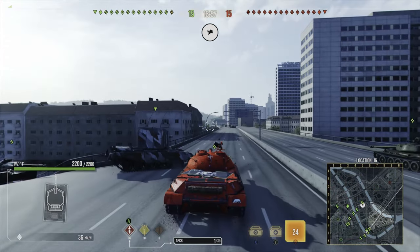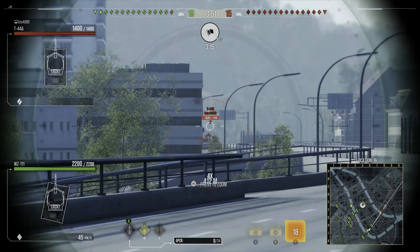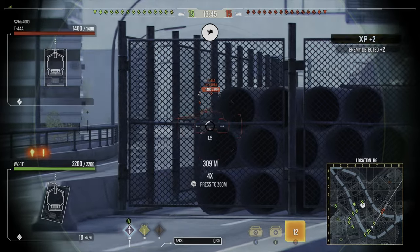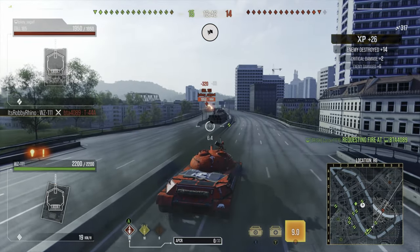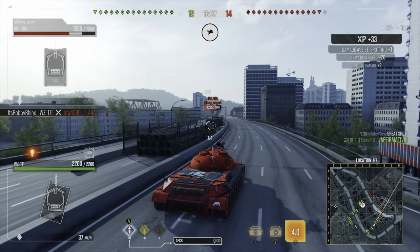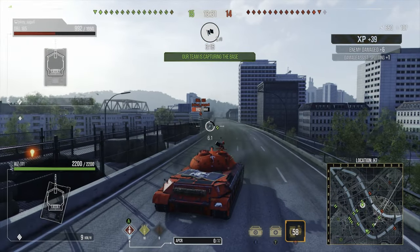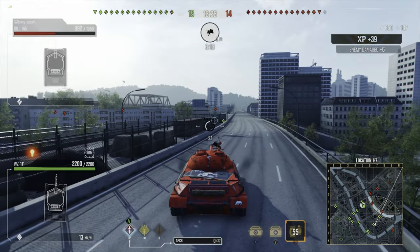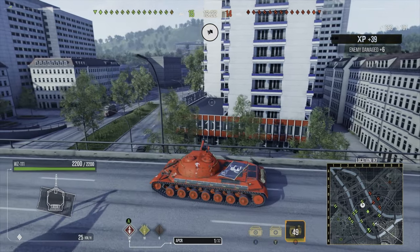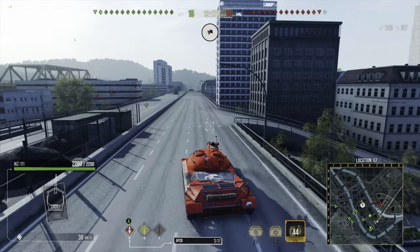In terms of mobility, it goes 50 km/h forwards but unfortunately only 15 km/h backwards, so getting out of trouble can be a pain. Its traverse is 28 degrees per second on the hull and 22 degrees per second on the turret, meaning faster tanks like a Scorpion or Scimitar can circle you. Its power-to-weight ratio is 13.48, which isn't too bad — it keeps up with things like the T95E3.